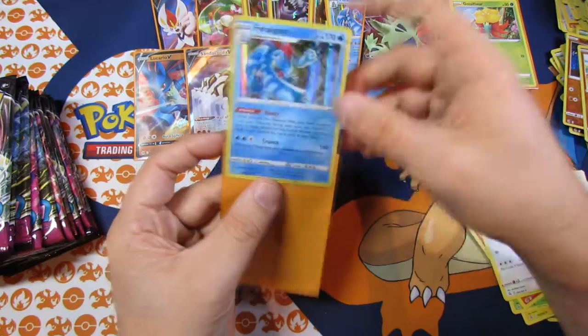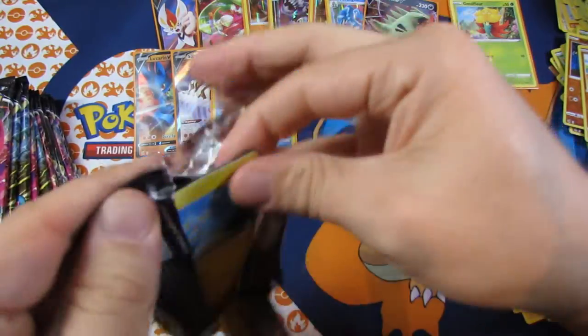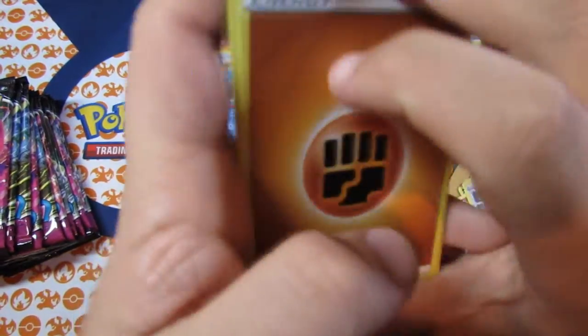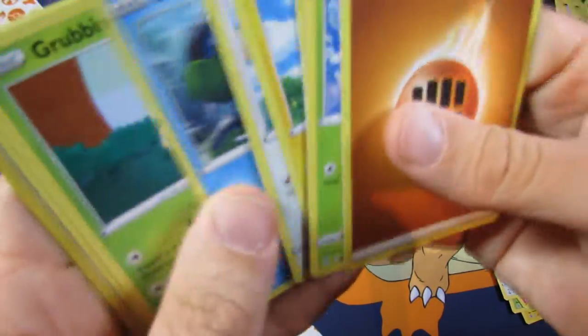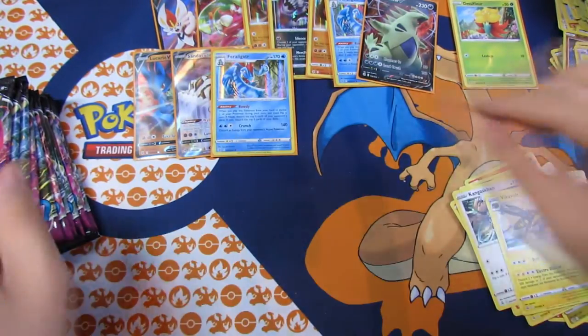Don't like all these doubles I'm getting in this box. Not very good — as much variety as possible. Fighting Energy, Elder Gross, Perserker, Fusion Strike Energy, Shinx, Bunobi, Busking, Grubbing, Mankey. A Reverse Holo and a Vicar Vault.